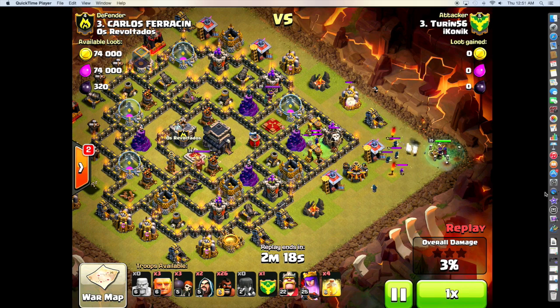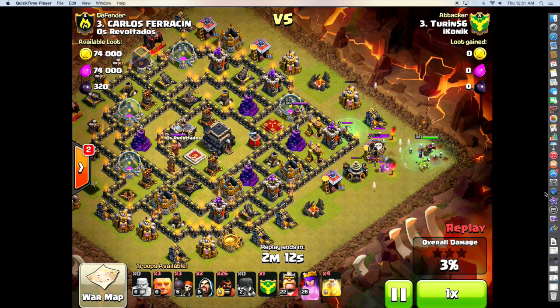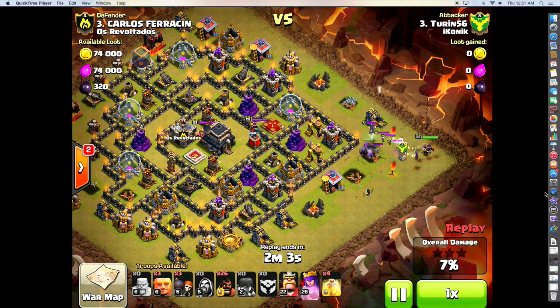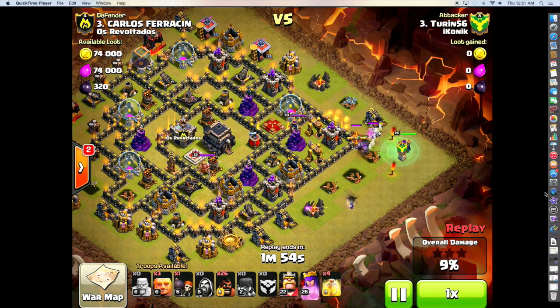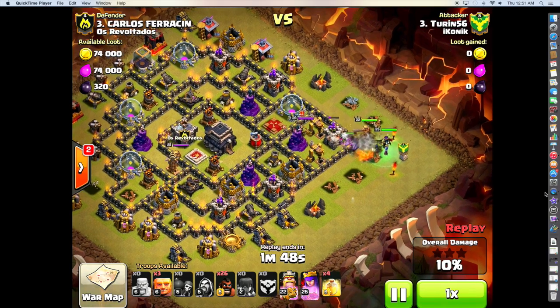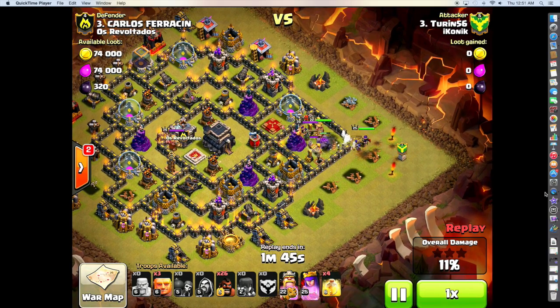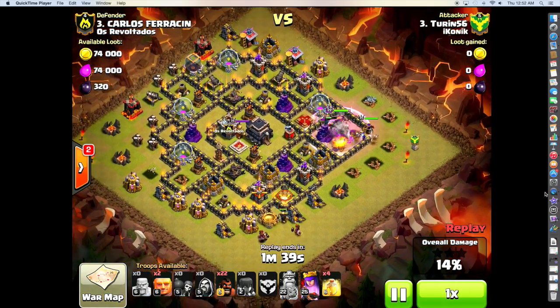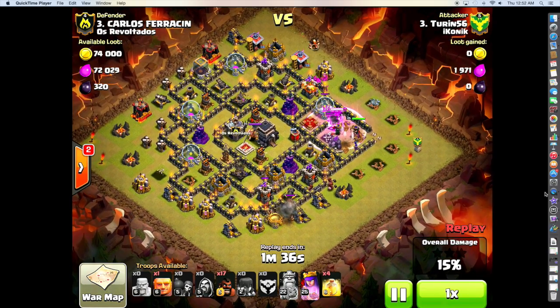There I go, dropping my wizards down a little bit too soon, gathering the attention of that Archer Tower and the Clan Castle troops. But it was worth it because I did get that funnel up — that was something that had to go right. Couldn't afford to have the King going off on me with that level 28 Archer Queen in there. And then once I know the funnel's up, there goes the King down. He goes right to that Queen, takes her out with three whacks of his sword, and then here comes the surgical — starting south, then north, then northwest.